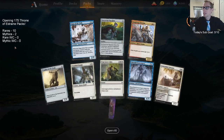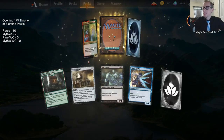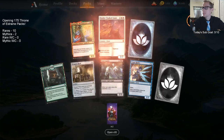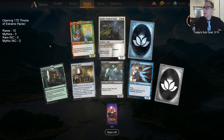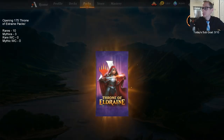I already have Fires by Glass. Realm-Cloaked Giant — that's a mythic, at least. I don't know how much I'm going to play that card but we'll take it. It's not one of the very best mythics but we'll take it. Three Wildborn Preservers already.